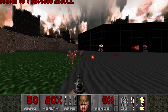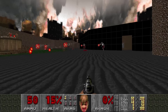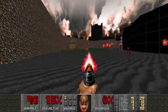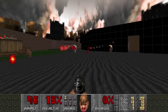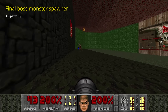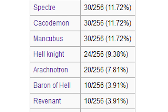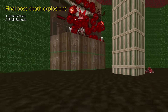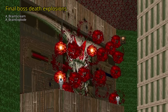Fun fact: the Revenant's missiles aren't truly affected by RNG. There's no coin toss involved whether its missiles should be homing or not — it all depends on which game tick it attacks. If the game tick is odd, it will be an unguided missile; if even, it will be guided. The Icon of Sin's spawn cube will spawn a random demon, with a specific list of demons and their spawning probability. The Icon of Sin's death explosions are also RNG-driven, affecting the explosion's 3D position, upward speed, and animation length variation.